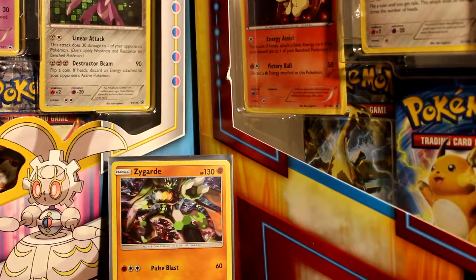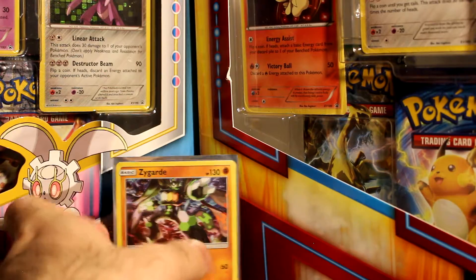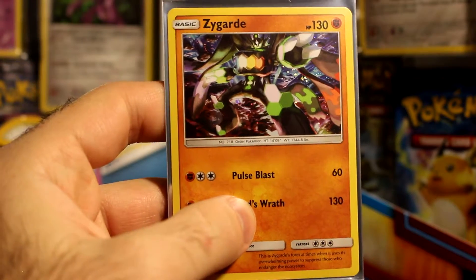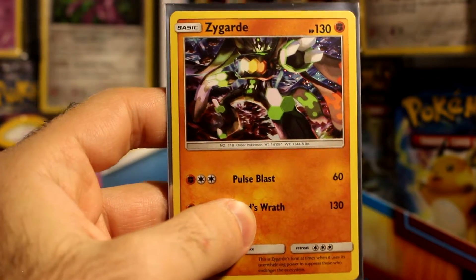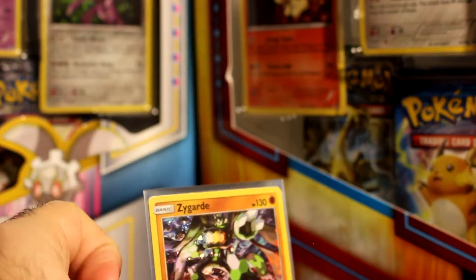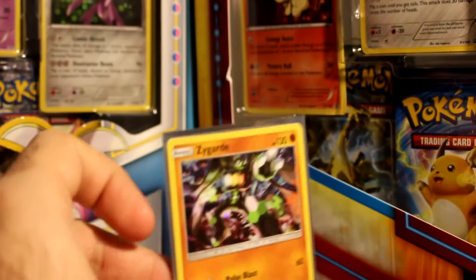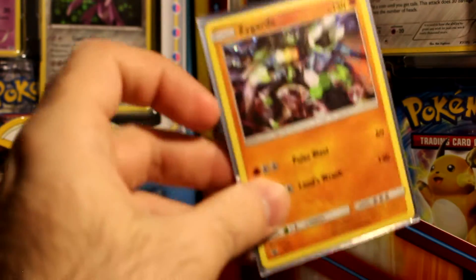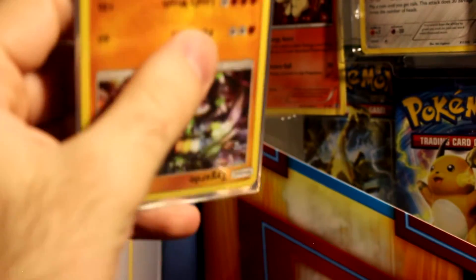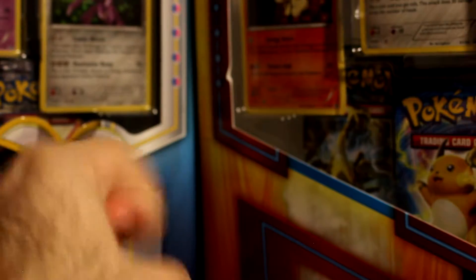So we did actually pull nothing — womp womp. Oh well, the pulls from the Elite Trainer Box more than make up for it. Look at this pretty Zygarde — very, very nice. If you enjoyed the video be sure to like, and if you'd like to see more or get a shoutout, be sure to subscribe. New videos go up every week and at least 99% of the time they are Pokemon related. Bye!